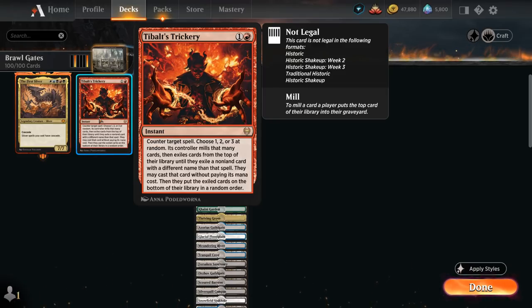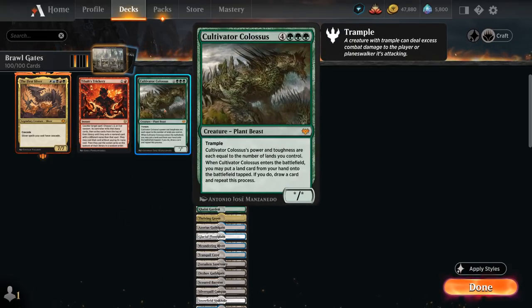We can counter the First Sliver using Tybalt's Trickery, which lets us choose one, two, or three to randomly mill that many cards, then exile cards from the top of our library until we hit a non-land card with a different name from the countered spell and cast it for free. The only non-land card left in the deck that Tybalt's Trickery can hit is Cultivator Colossus — a seven mana star/star with trample whose power and toughness equal the number of lands we control. When Colossus enters the battlefield, we may put a land from our hand onto the battlefield tapped, draw a card, and repeat the process.